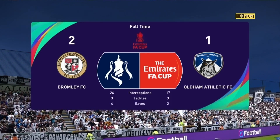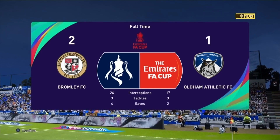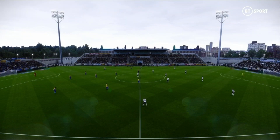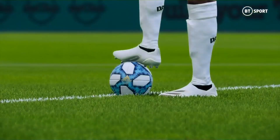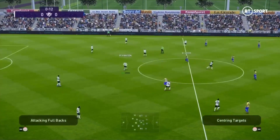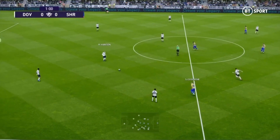That's the first game. Now let's get to the second game where Dover Athletic, who have had their problems, will take on Shrewsbury Town from League Division 1. We're at gloomy Dover — it's going to be Dover to get the game underway in this FA Cup first round against League 1 Shrewsbury Town. A good sell-out here at the Crabby Stadium. Dover in white shirts, black shorts, kicking left to right.